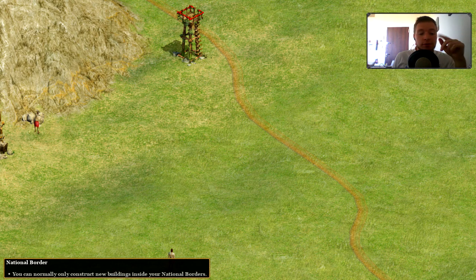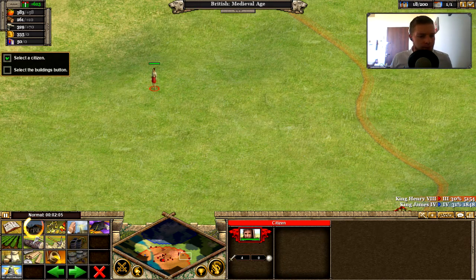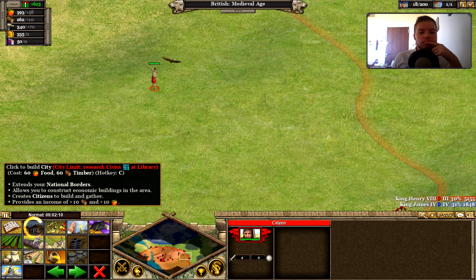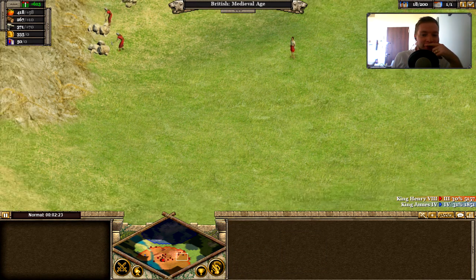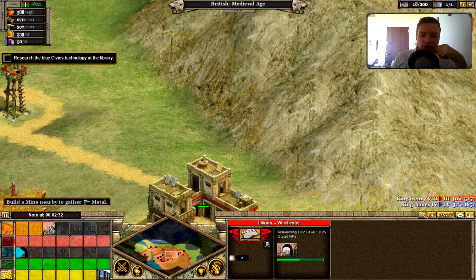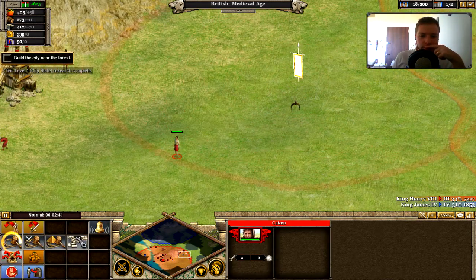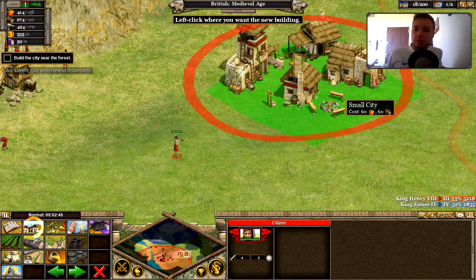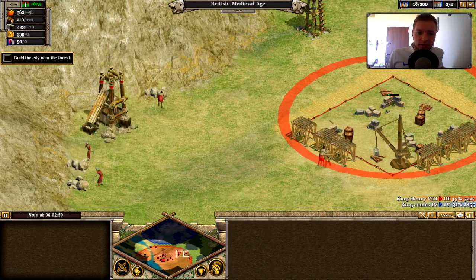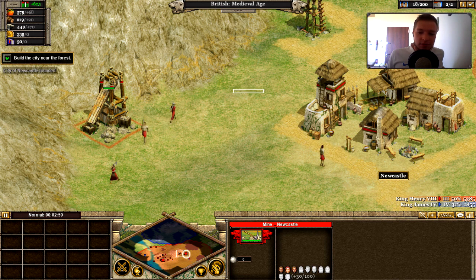To extend borders, we build new cities. The 'build city' option is grayed out — we need to research civics first. I select the library and research Civics Level 1 — City State — which increases the number of cities allowed and expands national borders. With each blue civics technology, we can add another city. I build a new city near the forest on the right side of our nation. The city is complete — it's Newcastle! Represent!